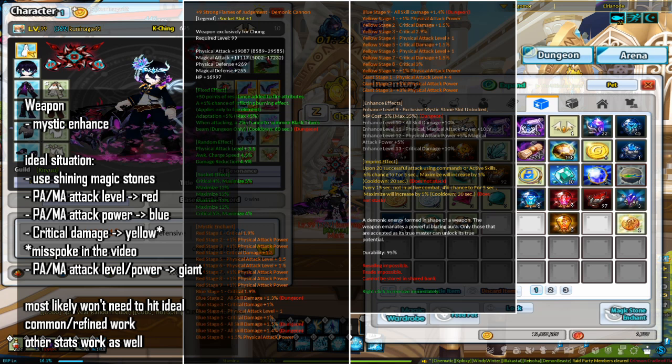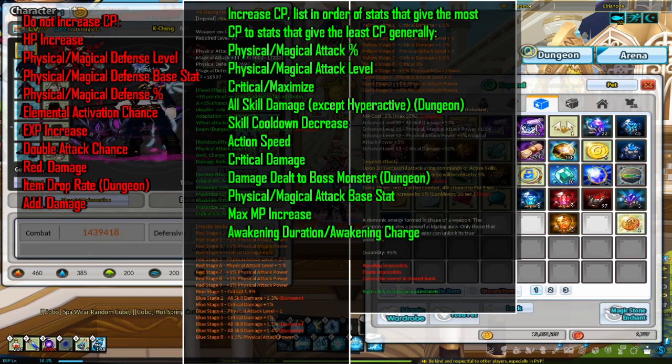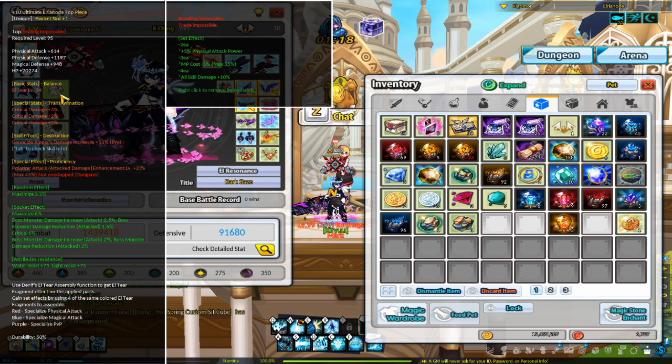I personally would recommend doing a bit of mystic enhancing, then finishing everything else in this guide, and coming back if min-maxing is necessary. If you look at my FOJ, the mystic enhancements aren't perfect. On the screen right now are the stats that give and don't give CP for mystic enhancements, and for the stats that do increase CP, I've listed them in order from most CP to least CP generally.